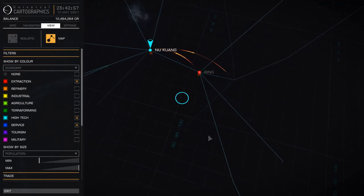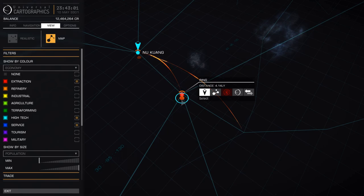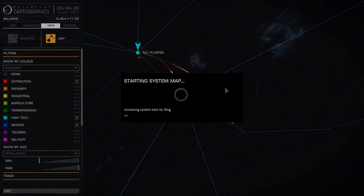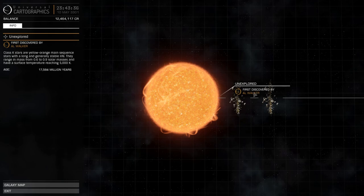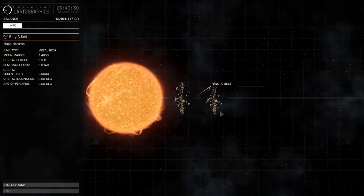There are some icons I want to explain. One lets you purchase trade data; another shows where a system exports its resources — wherever you see that light moving toward an object, it's exporting there. If we purchase some exploration data and then go into the system view, we get a detailed look at what this place offers. We can see who first discovered it and that it has major reserves with a metal-rich ring type.